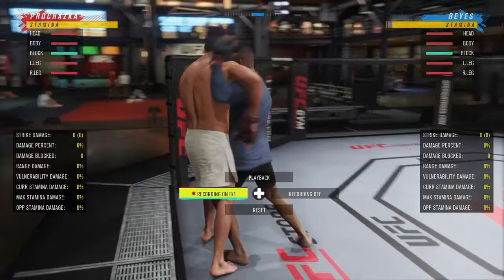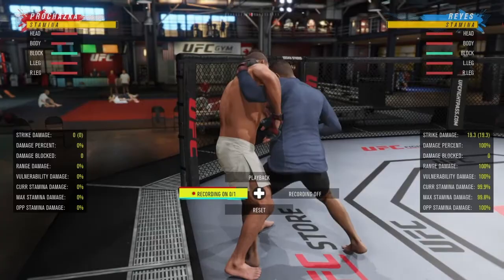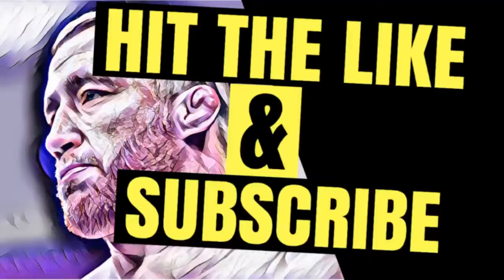Hello and welcome to Ticks and Trips with me, Mr. Humbledink. How to become offensive when your back's against the fence. How many times have you been in this position where your opponent's kneeing you, they're elbowing you, they've got you against the fence, they're chipping away at your body health overall? I'm going to show you how to eradicate that, especially if they're being offensive when they're striking.